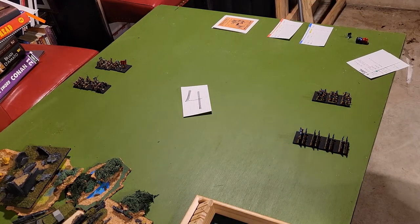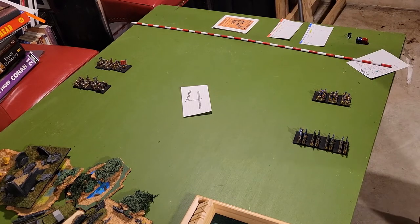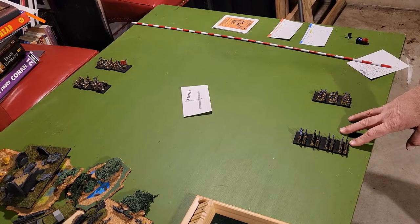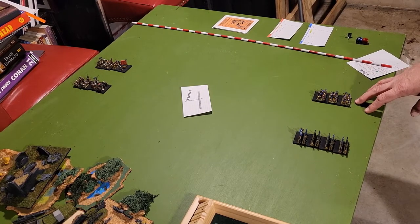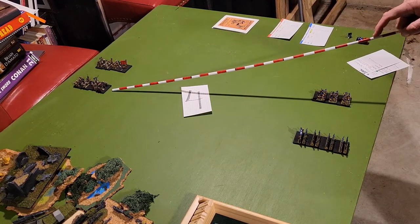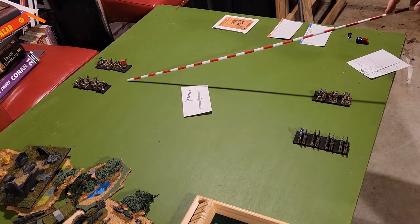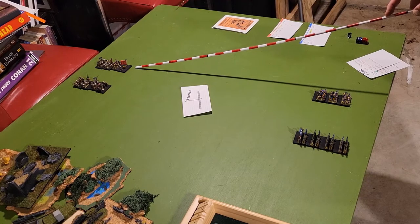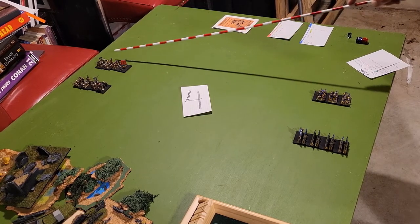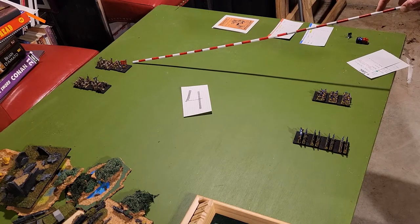For the blue team they are divided by type: we have 39 heavy foot plus a hero, and 29 crossbowmen plus a hero. On the red team the first unit is 20 heavy foot plus 19 crossbow and a hero, and the second unit has 20 heavy foot, 10 crossbows, and a commander. The commander is going to count as heavy foot, so he'll fight as heavy foot — technically the 21st heavy foot.